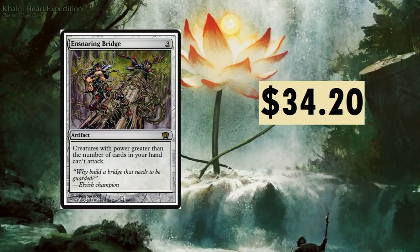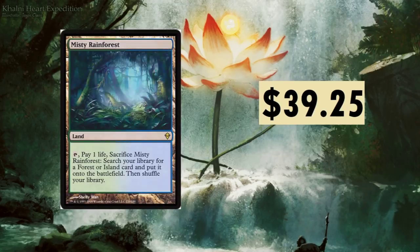Ensnaring Bridge at $34.20, eighth edition. The border's a little goofy. Three mana to bring out — artifact: creatures with power greater than the number of cards in your hand can't attack. That could shut down some big decks quickly. I think the first time it was released was in Tempest or Stronghold block.